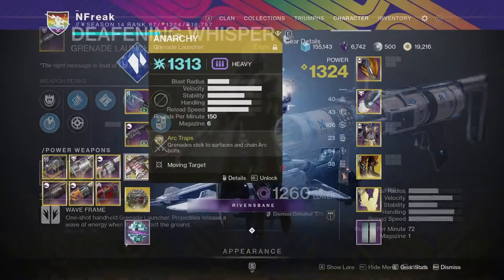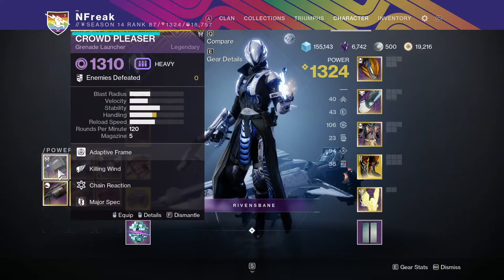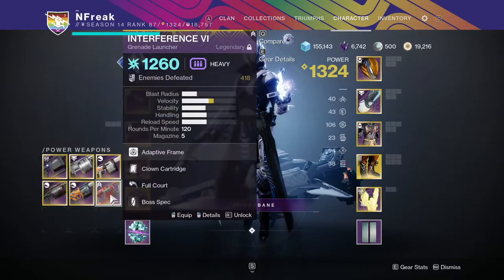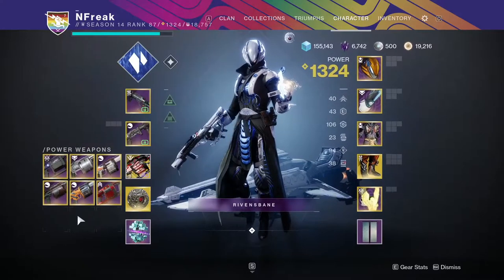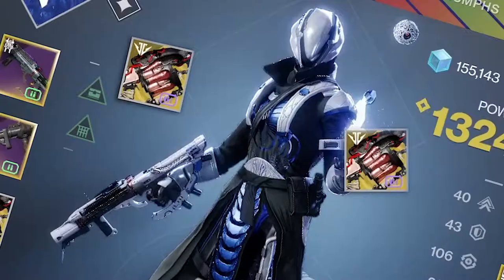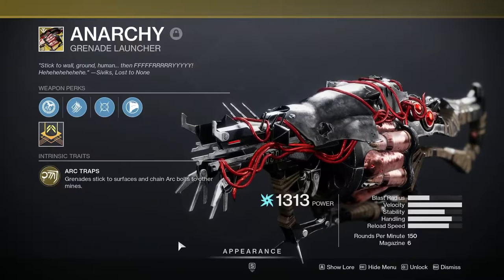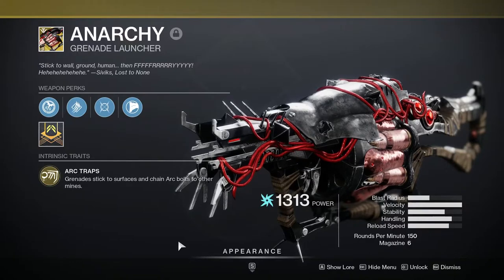For Heavy Grenade Launchers, if you're not using Anarchy, just pick something you like — the same principles apply, though none of these are spectacular in this content. Heavy weapons — Anarchy. That is all you're using. Okay, but actually if you're not using another exotic, just use Anarchy. Even if there are no Unstoppables, use Anarchy.